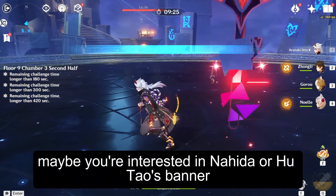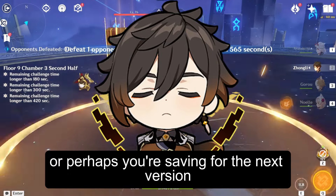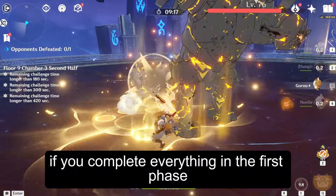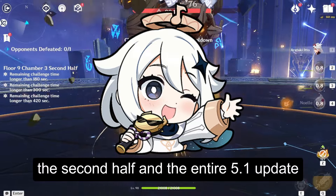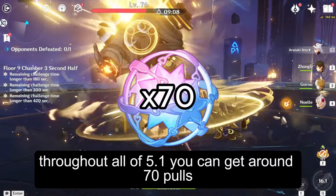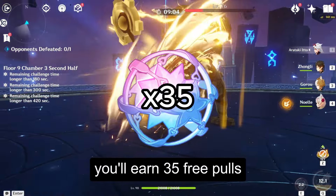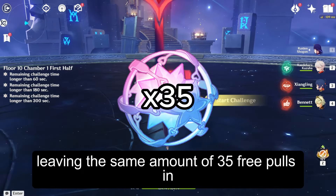Maybe you're interested in Nahida or Hu Tao's banner, or perhaps you're saving for the next version. Let's quickly summarize how many free pulls you can get if you complete everything in the first phase, the second half, and the entire 5.1 update. Throughout all of 5.1, you can get around 70 pulls. By completing everything in the first phase, you'll earn 35 free pulls, leaving the same amount of 35 free pulls in the second phase.